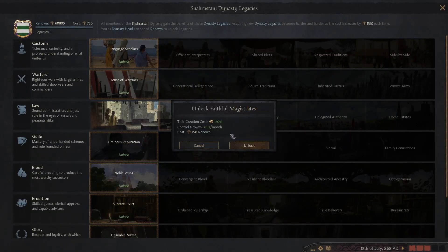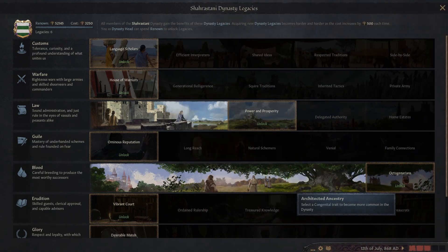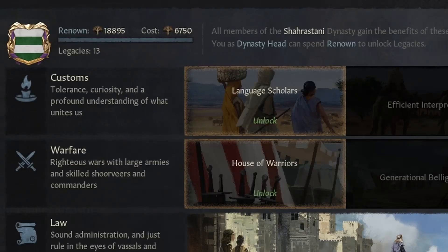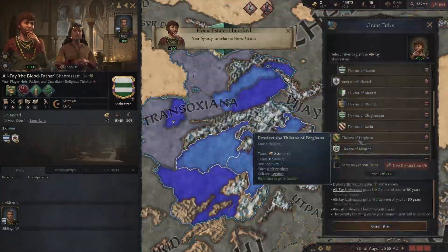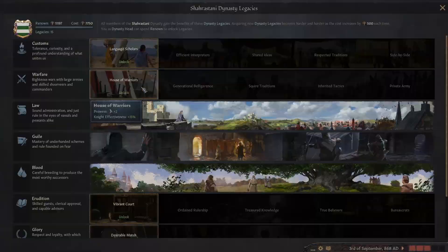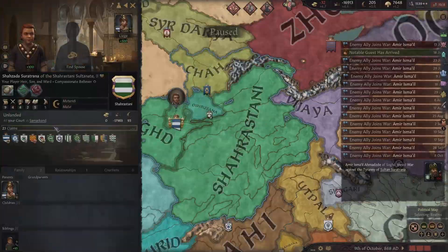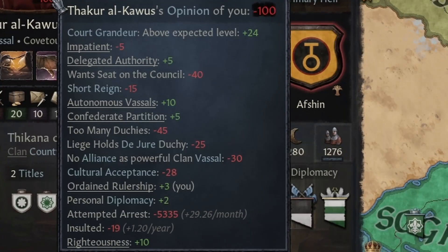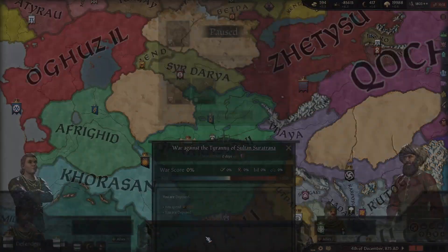At first, the dynastic legacies came easy, and I was overjoyed with how clever I was. However, each time you take a legacy, the amount of renown needed to get to the next one increases by 500. It turned from a fun idea into a grueling slog, taking several hours of me constantly trading titles between my father and son duo, all while actively trying to imprison this poor man who had done nothing other than be one of my subjects.